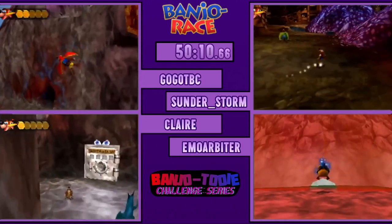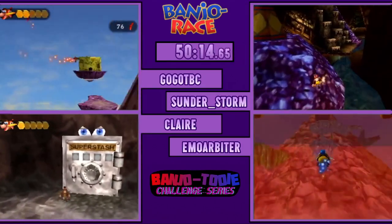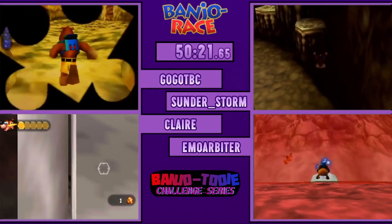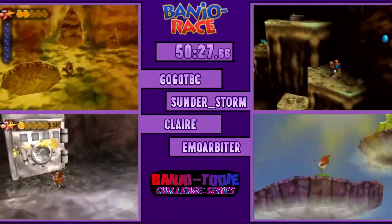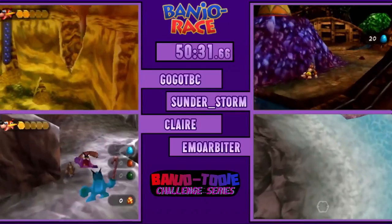The game just assumes that you would have to be Solo Banjo to get over there with the Sackpak. Looking at what Emo's doing here, I actually think getting the B Jiggies is a decent choice — not bad. I'm assuming he got Super Stash. Super Stash and two B Jiggies — it doesn't require many eggs. Gogo's got his one Clockwork — he's not going to do the fancy skew, he's going to do the regular skew. There is an egg nest in here.